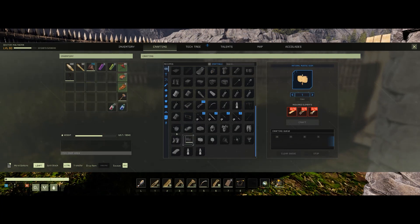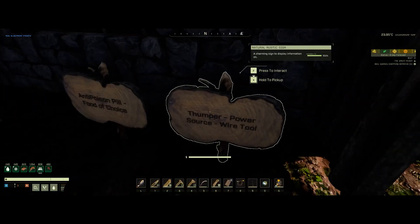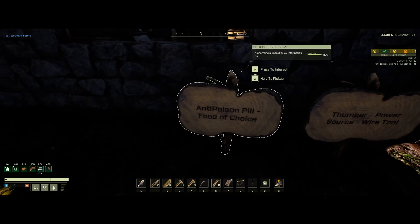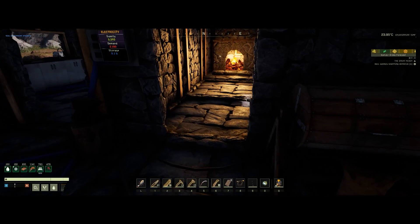That's all you need, though you could do other things like put it behind walls for defense. Here's a checkpoint list: thumper, power source, wire tool. Also bring an anti-poison pill and some food of choice. You're going to end up fighting worms — they're obviously going to poison you — so take the anti-poison pill.